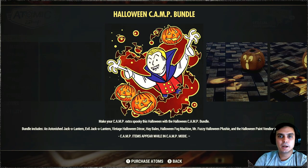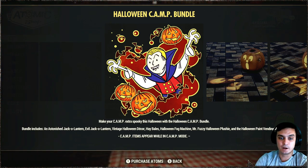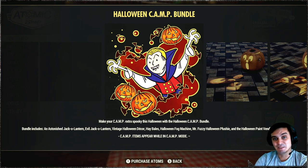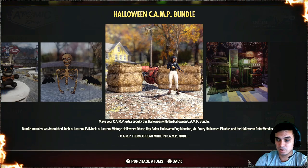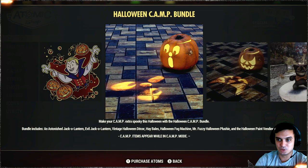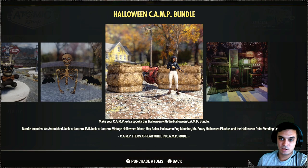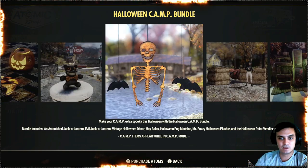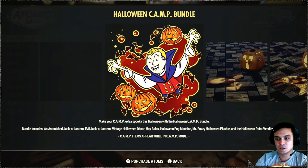Let's take a look at my quick feedback before I show you all the items and how to build them. This bundle is good to have. The biggest selling point for me was the Halloween fog machine, which for some reason isn't even displayed in the screenshots — which is weird because that's like the top selling point. The vending machine skin is good to have, and we got hay bales and some decor items.